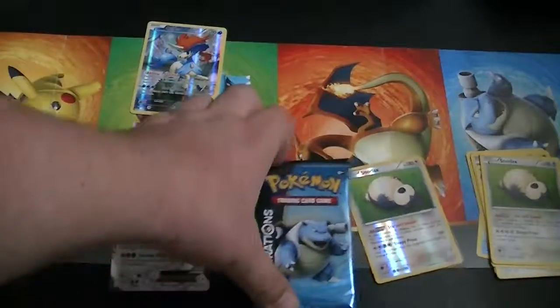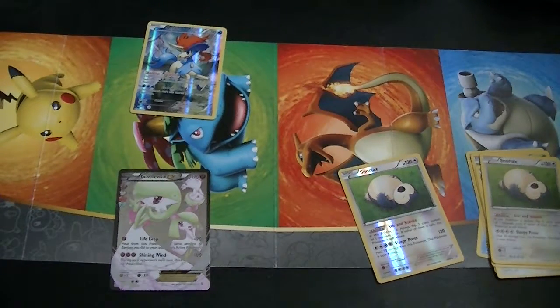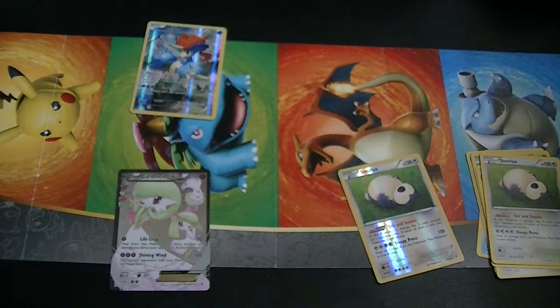I guess somebody was trying to make a vote. A little late there, guys. Alright. I'll get this Blastoise pack open. You know how it goes — usually when you get one good pack, you get another with Generations.